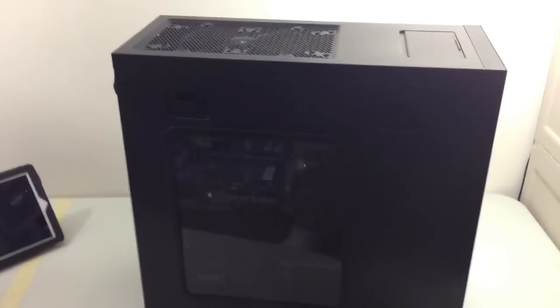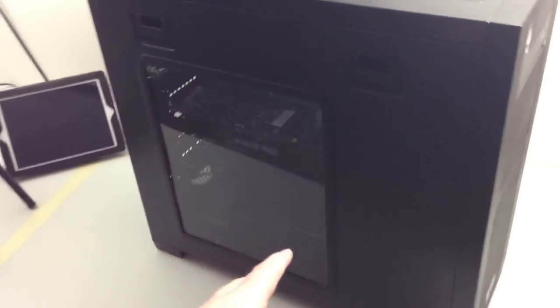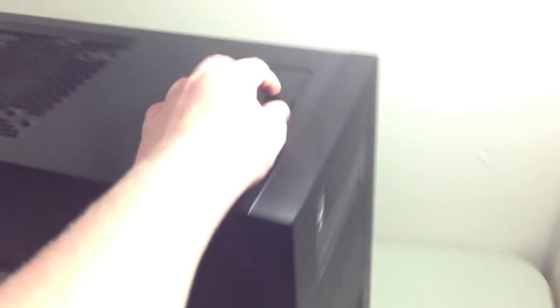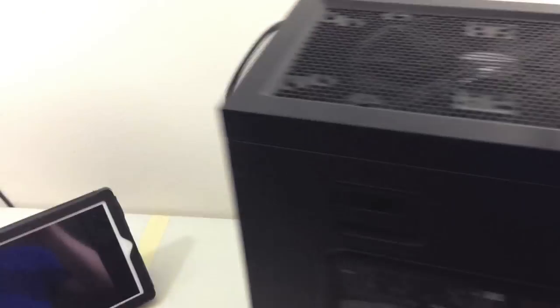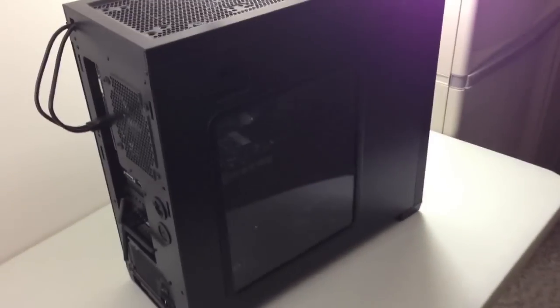You can see all the ports on the front of the Corsair Obsidian case. Got my DVD drive here, and it's kind of like a quick-release thing to clean the fan with the case on. This case does come with a window, and here's a better look at that hot swap bay. You can see the ports and stuff — let me go ahead and plug this in so I can show you guys the actual blue LEDs.